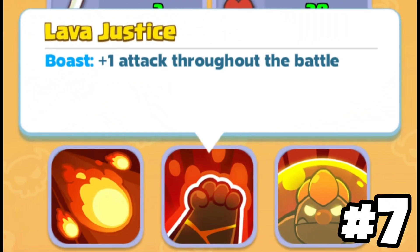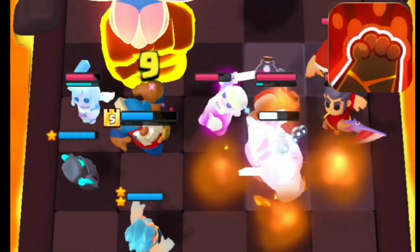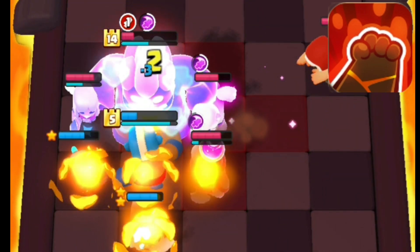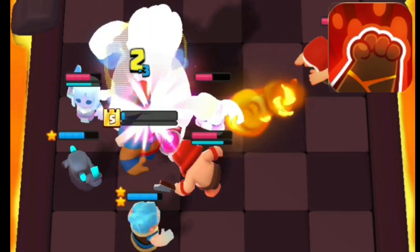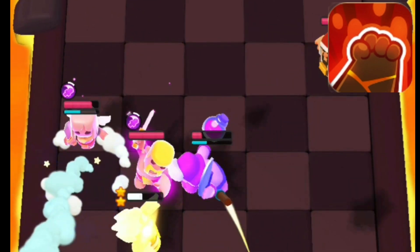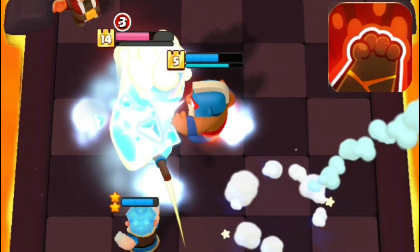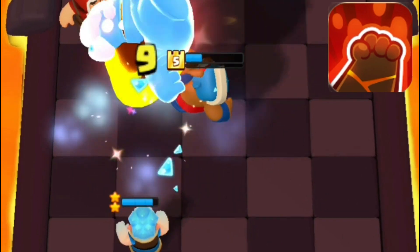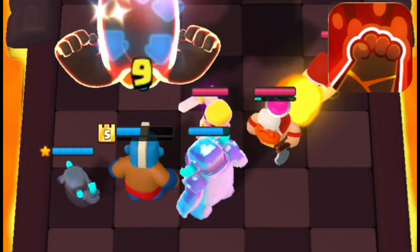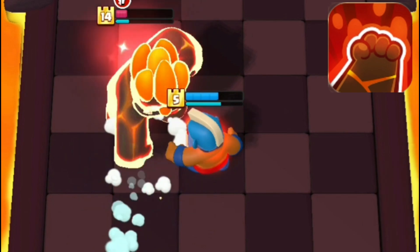Ability number 7 is Lava Justice — it's basically a buff that can stack up to 5 times, making the boss deal 9 damage per hit, and it's one of the harder abilities to deal with. There are two ways of countering it: playing carefully like a pro making sure you don't lose any minis, or witch spam. For the careful approach, you can benefit from the stuns and slow from the Ice Wizard to make sure the boss barely gets any damage. You may also need Mini Pekka to dissipate the super, because that thing deals 6 damage to 3 minis — a total of 18 damage.